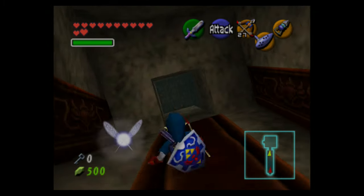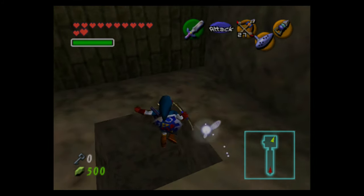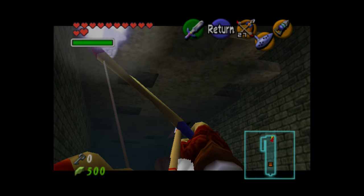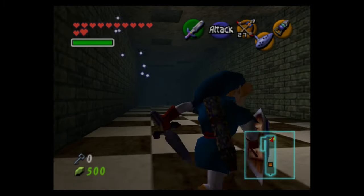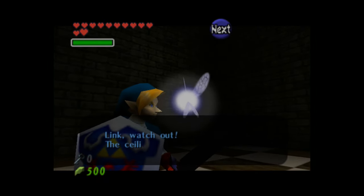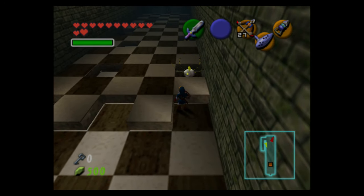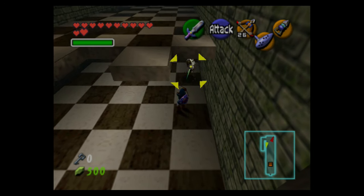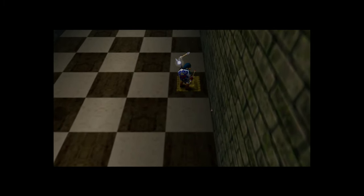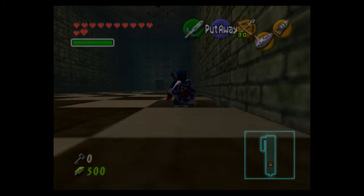These bubbles can just be shot with an arrow — they only take one hit. For that switch over there, you can either shoot an arrow through the torch to make it a fiery arrow, or you can get up to that ledge and use Din's Fire. Since all it needs is for you to melt the ice, Din's Fire works without having to shoot an arrow at it.